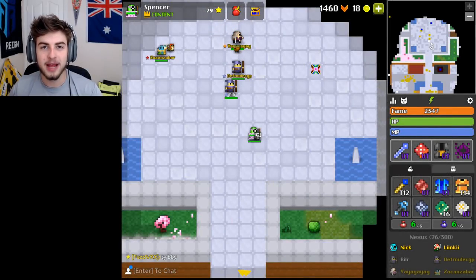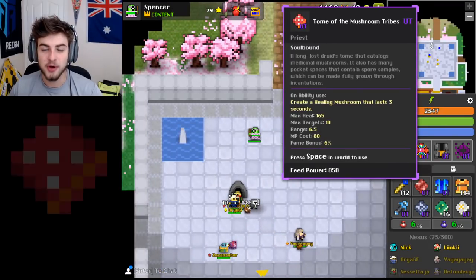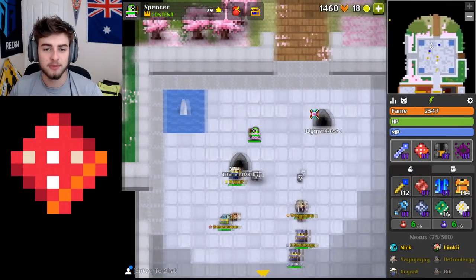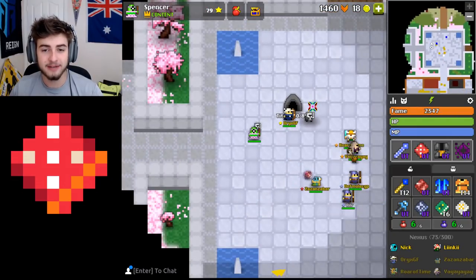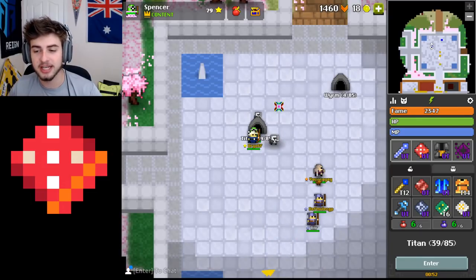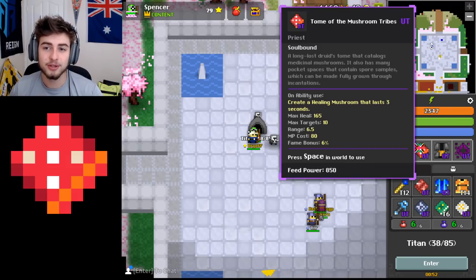Hey guys, Spencer here and welcome back to another Realm of the Mad God video. Today we're going to be going over this tome — the Tome of the Mushroom Tribes. This drops from the Fungal Cavern. It's a pretty cool looking item, a pretty interesting item. And we're going to find out whether it's shit or not today. Is it shit? Let's find out.